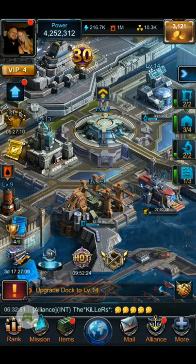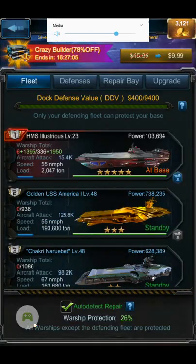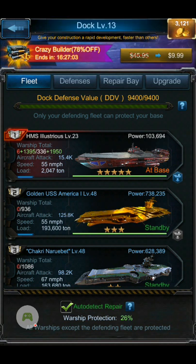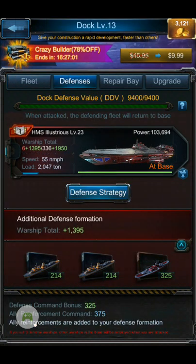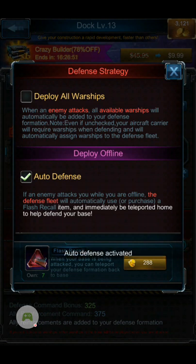When you go into your dock, you want to go to the defensive tab. In your defensive strategy, you want to make sure these two boxes are unchecked. You do not want them checked at all.